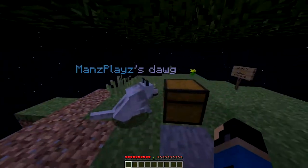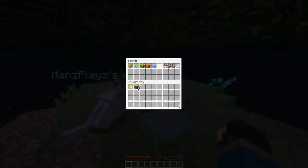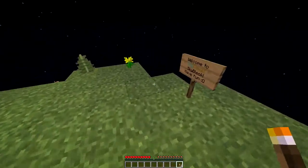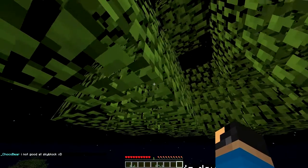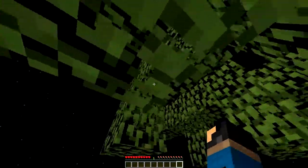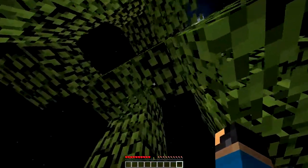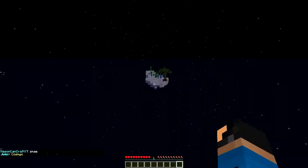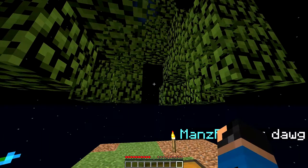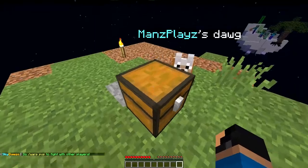I'm going to wait for these saplings to start despawning and I'm going to place some torches around here as well because it is dark and I don't want it to be dark. Come on, give me a sapling please — oh boy, I can't wait to go over there. Sapling, thank you! There we go, I have one sapling.